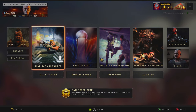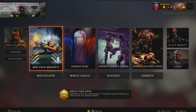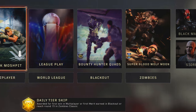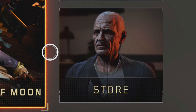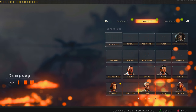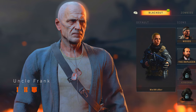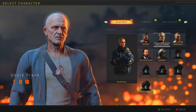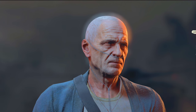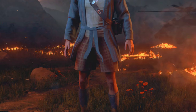Map pack mosh pit - there's new maps, so much stuff, so excited! 'Super Blood Wolf Moon' - that's such a sick name. Is that Specter? Is that what he looks like? Is that old Woods? Is he actually a Blackout character? Oh my god, he's even got the robot thing. That's like the Black Ops fast bonus thing. Let's finish this and get back on track - he's in his boxers!